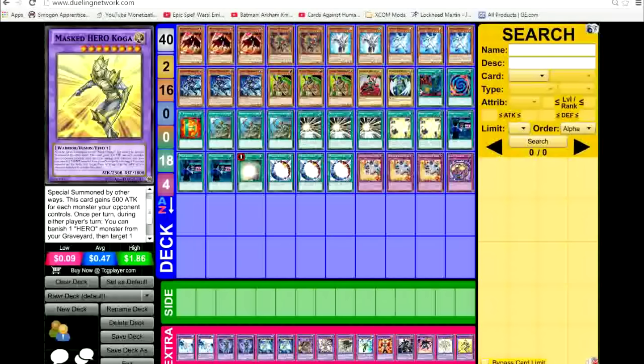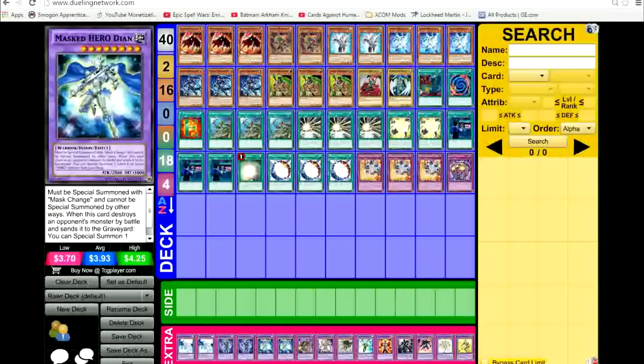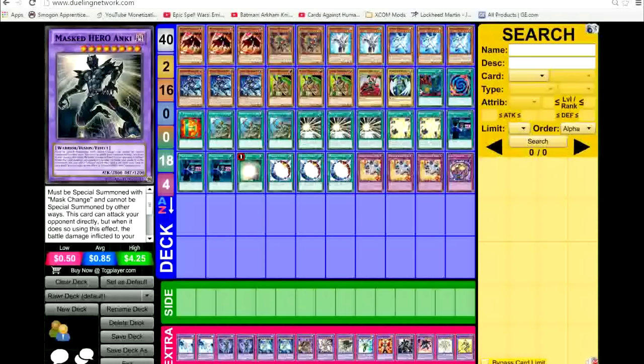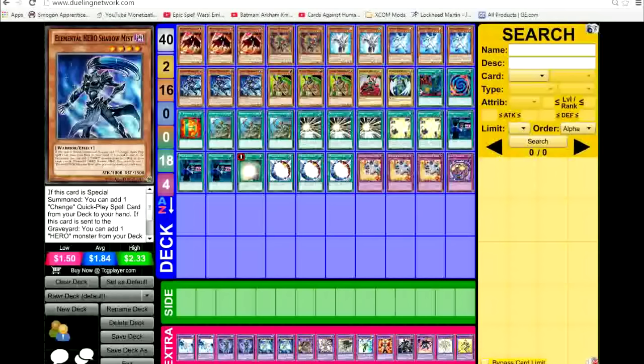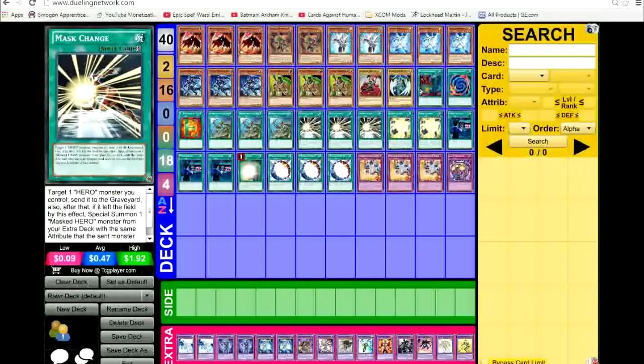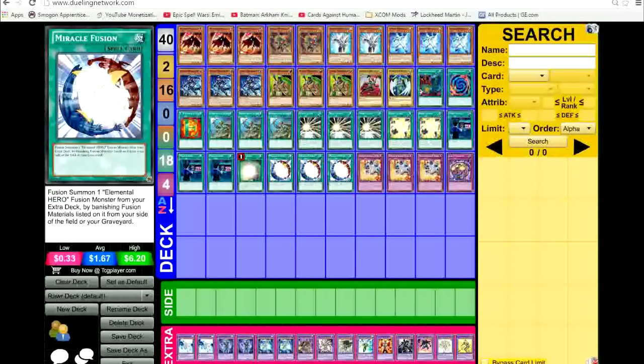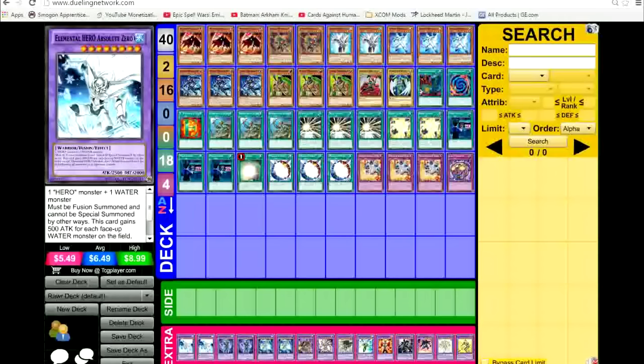Gaia requires Poly: one hero and one earth monster. When summoned, target one face-up monster your opponent controls — cut its attack in half and give it to Gaia. So if you use this on any monster and attack it, you're dealing 2200 damage. Core is one of the newest cards — requires three heroes to fusion summon. Once per turn when it's headed for an attack, you can double its attack until the end of the damage step. If it attacks or is attacked, target one monster to destroy at the end of the battle phase. If it's destroyed by card effect or battle, you can special summon one level eight or lower Elemental Hero fusion monster from the graveyard ignoring its summoning conditions — so Absolute Zero, Gaia, Great Tornado, or Shining.